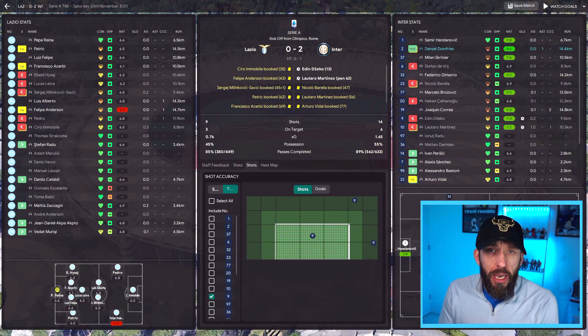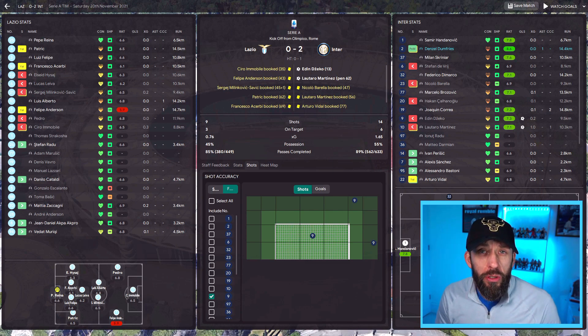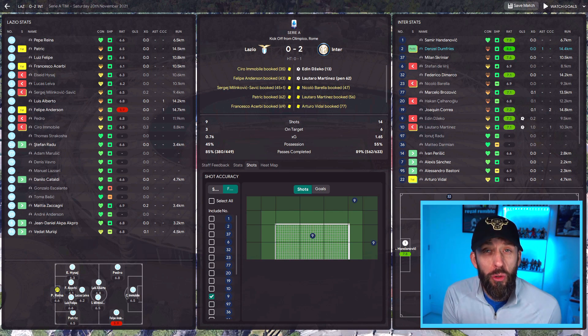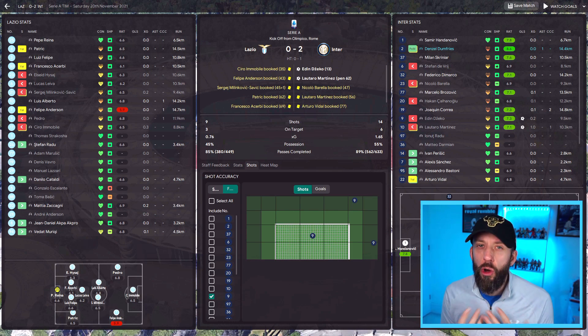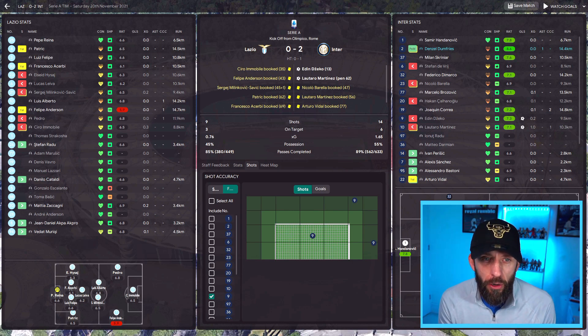It doesn't work all the time, but it does encourage shooting less. In the Lazio game - a very good 2-0 away win - we only took 14 shots, and Džeko only took three shots, scoring one. It does help against teams you're absolutely dominating. There will still be more shots in those situations, but you're just hoping for better quality chances. Banging 'shoot less often' on is my new go-to - give it a go and let me know how you find it.